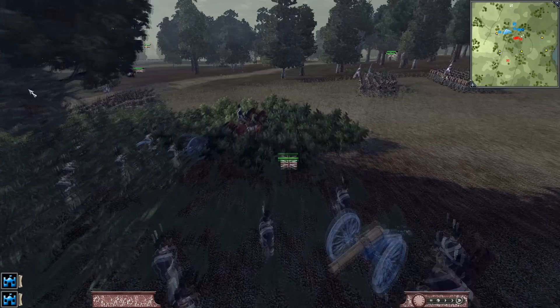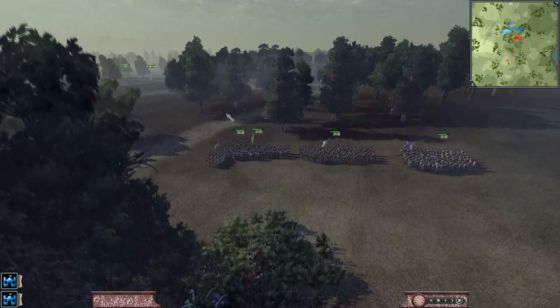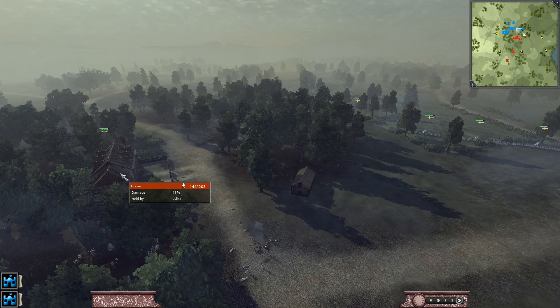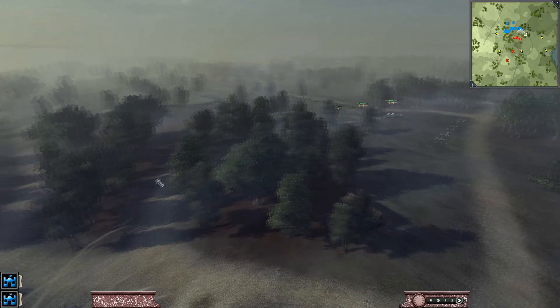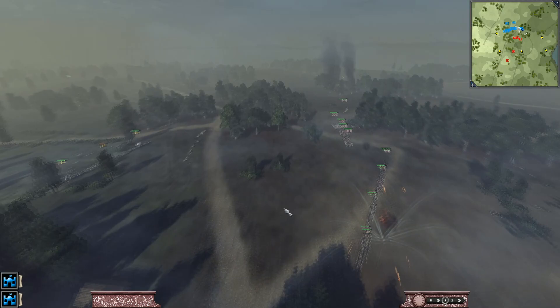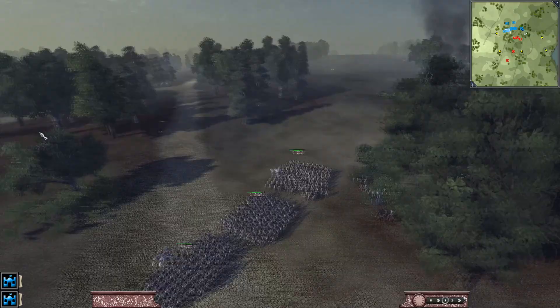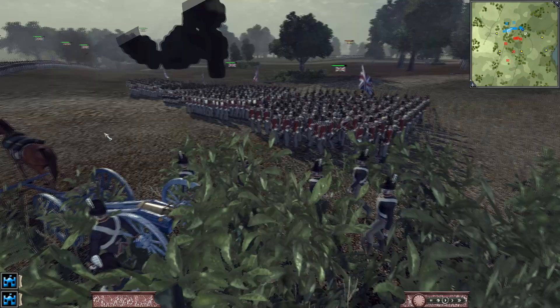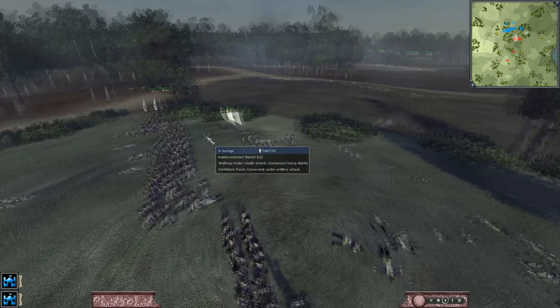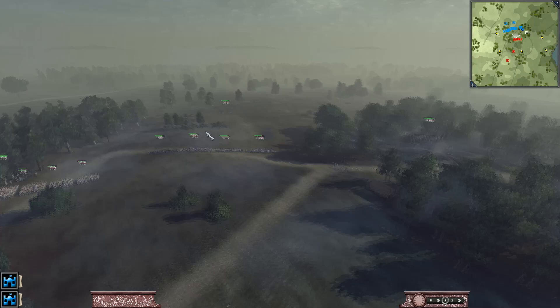I seem to have accidentally limbered the cannons. These guys are hidden so he doesn't know that they're here yet. Now he's also starting to turn his cannon fire onto this building here. A couple more hits and this building is going to end up coming down. Swedish artillery is firing on the lines and my cannons are starting to move out a little bit.